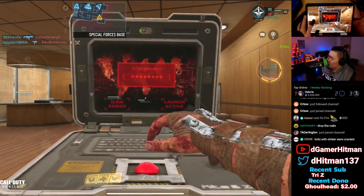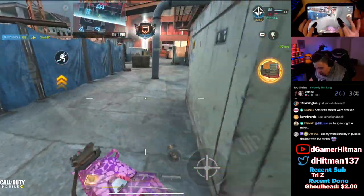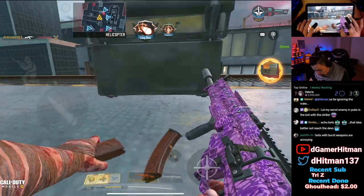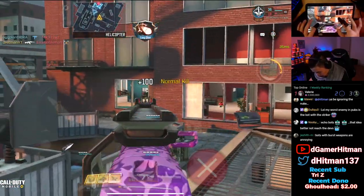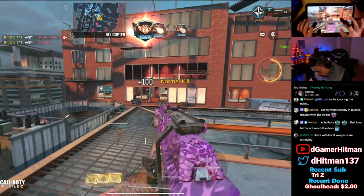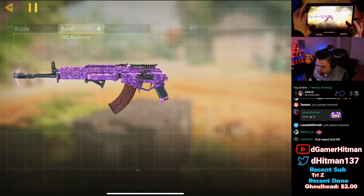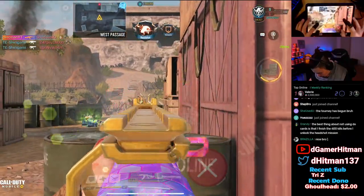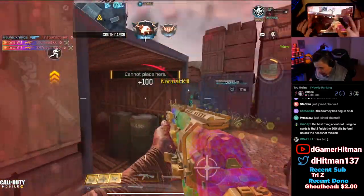Anybody just wants to see me drop nukes? Got mom confused. There's zero chance I get a nuke, I don't have enough bullets. We still need a bunch of kills — 105 kills, Jesus. Headshots though, we still need like 22. Yeah, 16 minutes before it starts. Nice. Yeah, I think this build is a little bit better.